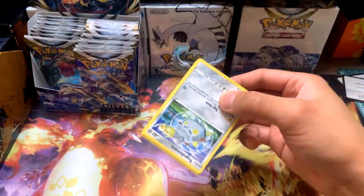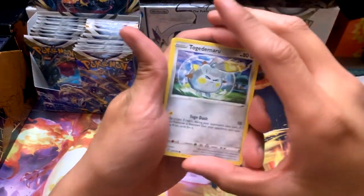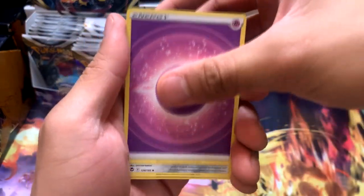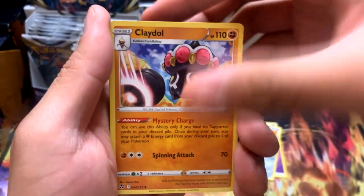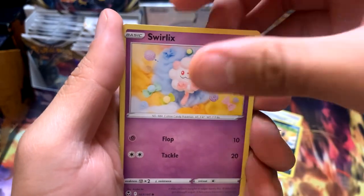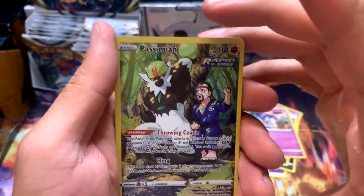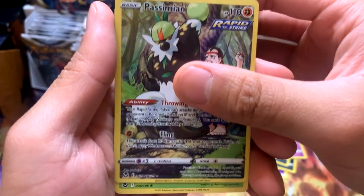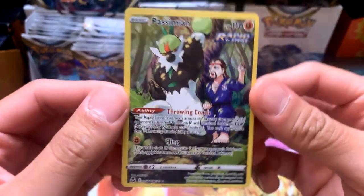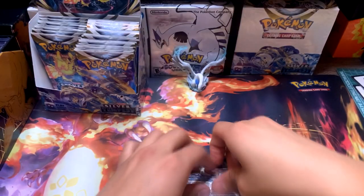Let's manifest that Alt Art - honestly any Alt Art will be fine, but we definitely want the Alt Art Lugia. Pack seven: Psychic, Kling, Claydol, Worker, Togedomaru, Sandile, Swirlix, Marini, Indeedee, and a Pessimian. Holo Eriidos too. But the Pessimian is a great trainer gallery card - look at that, he's training with his trainer. That's still another hit, we're on a roll!